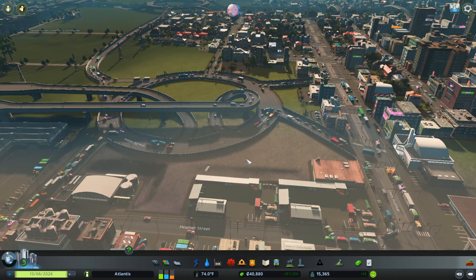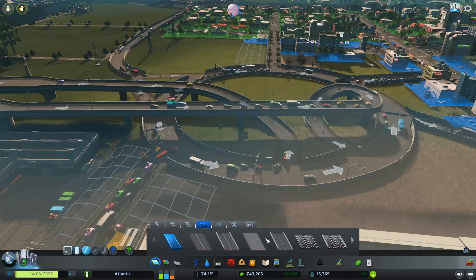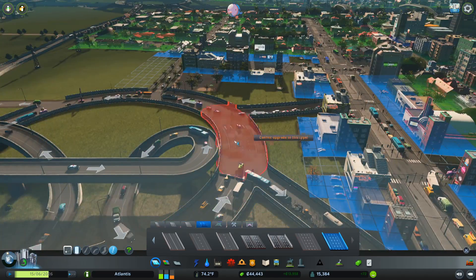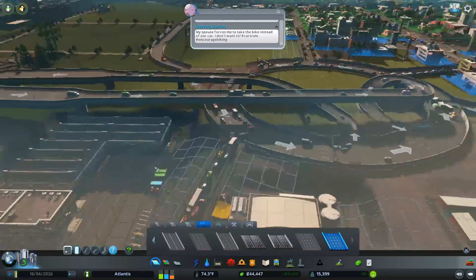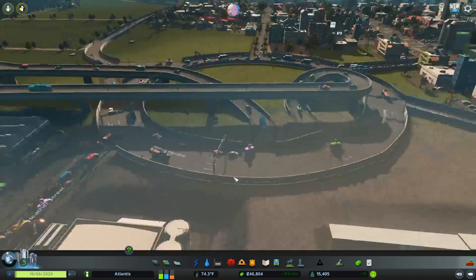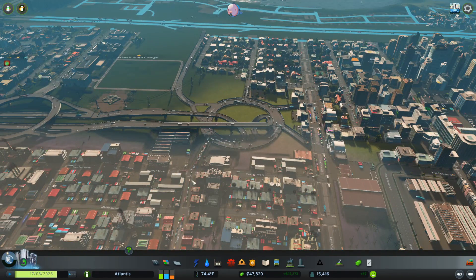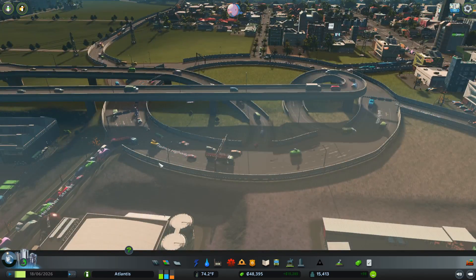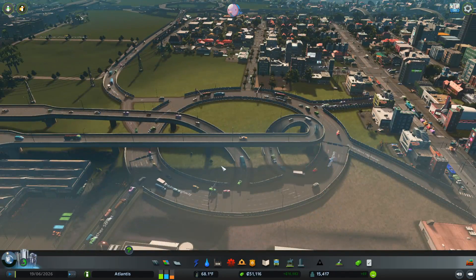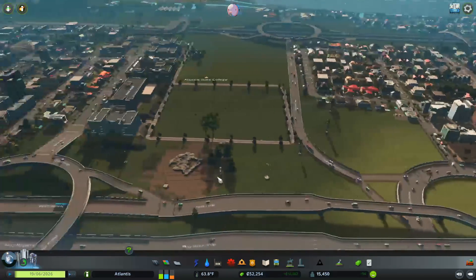Hello everybody, welcome back to Cities Skylines, where the traffic is really starting to become unbearable. The good news is... well, it's starting to spread and leak into the actual districts now. Before it was always usually contained right here on the on and off ramps, but it's starting to leak out into the city. That's when it starts to become a really big problem, because the city doesn't have nearly as much capacity on each of its individual streets before an intersection, compared to the highway.